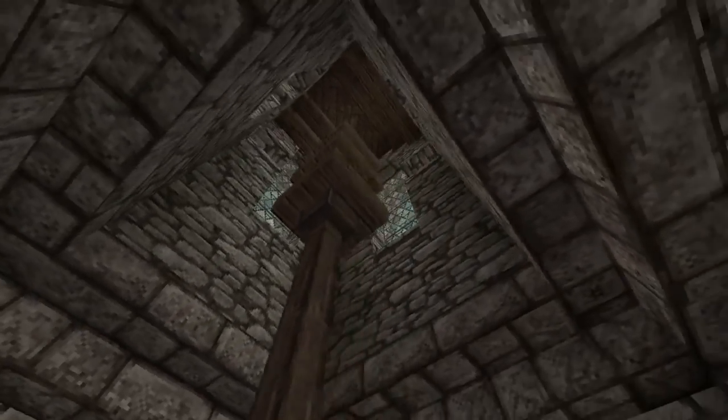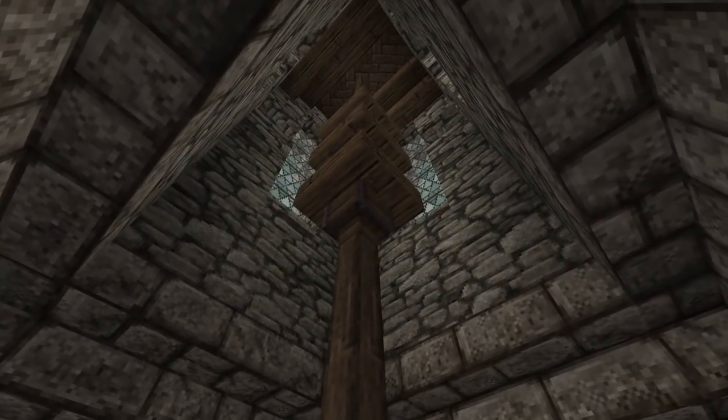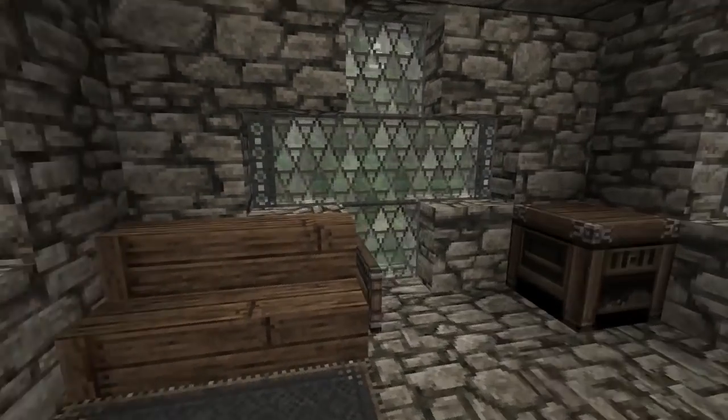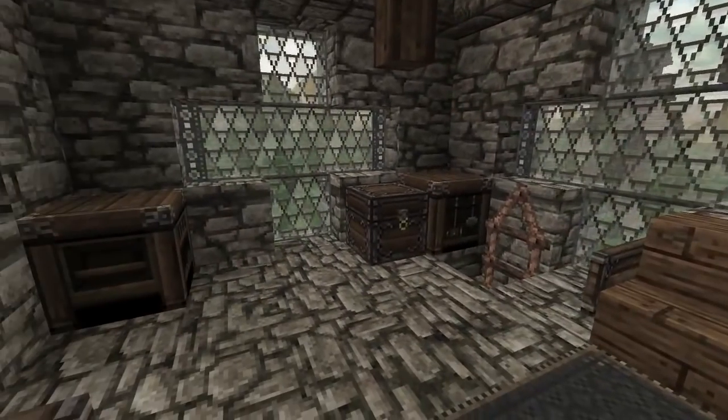Up to the next level we have the bell tower. For some reason these are supposed to be hoppers but they've somehow glitched and they look wooden — I don't even know why. It's supposed to be metal to represent a bell. But yeah guys, that is pretty much the interior for this church.